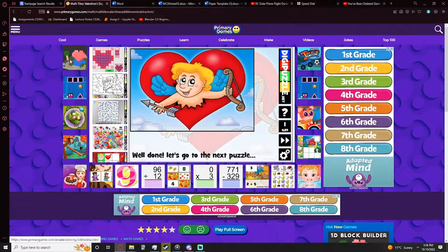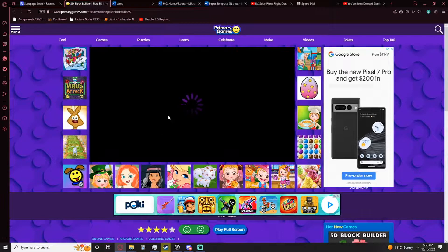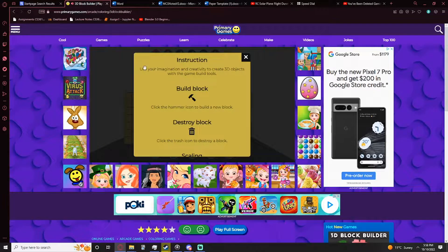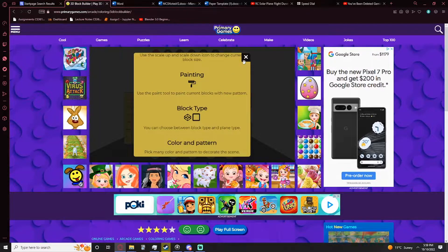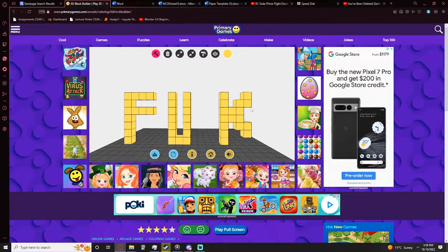Let's play some Minecraft — 3D block builder, let's go! Instructions: use your imagination and creativity to create 3D objects with the game build tools. Yeah, I definitely used my creativity and imagination here. That looks perfect.